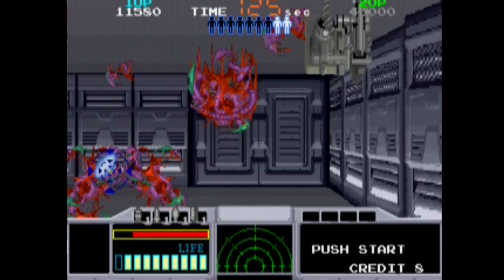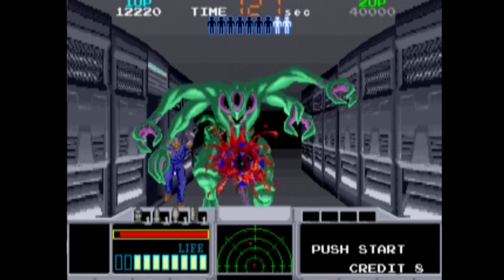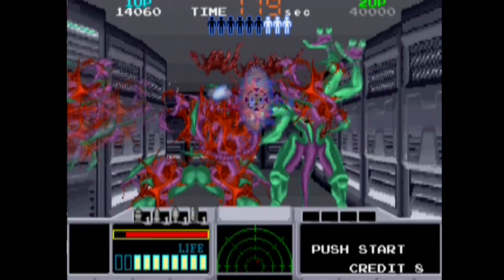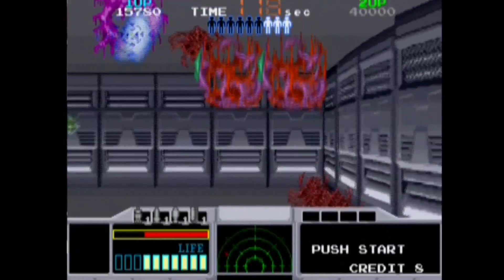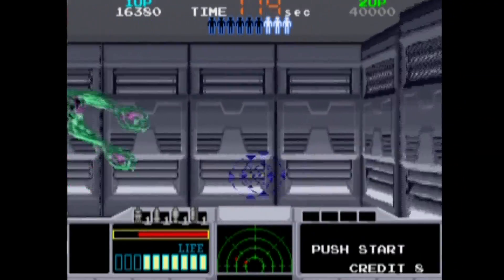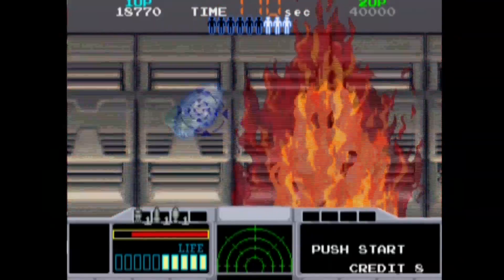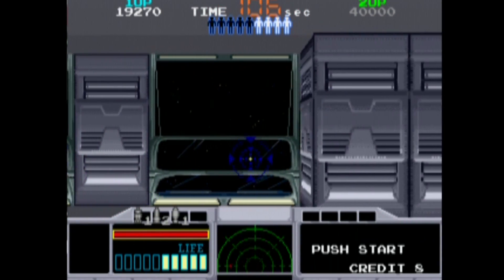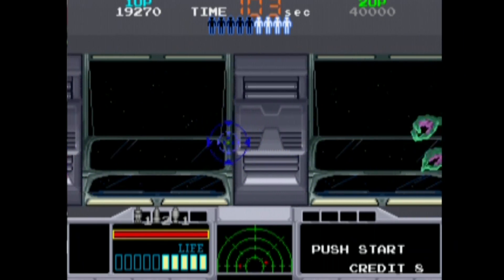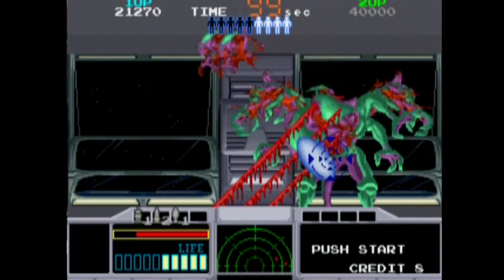Hey, how's it going everybody, it's Sketch and welcome back to the channel. Before there was Dead Space, there was Space Gun. On today's episode we're going to talk about the arcade rail shooter Space Gun, developed and published by Taito, released to the arcade in 1990, then getting a port to the home microcomputers and the Sega Master System in 1992. For today's review we're taking a look at the arcade version, also available on Taito Legends Volume 1 for the Xbox and PlayStation 2. The game's influence from the Alien franchise is pretty straightforward.